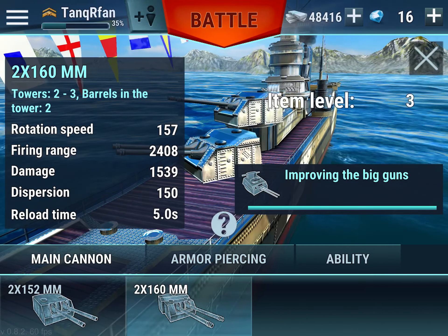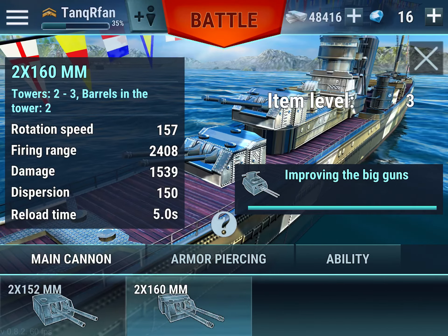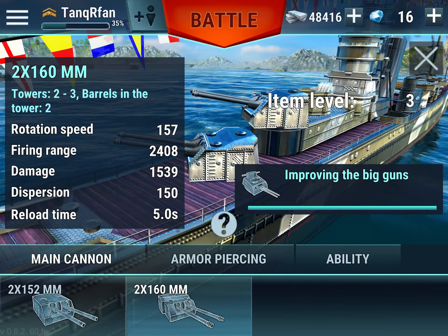Second gun: 5 seconds to reload, desperation 50. The only difference here is that the second gun does more damage and has more reload time.